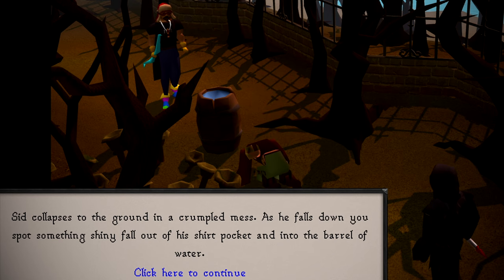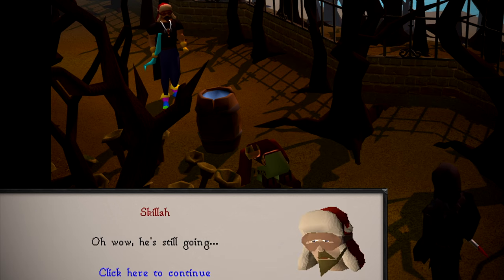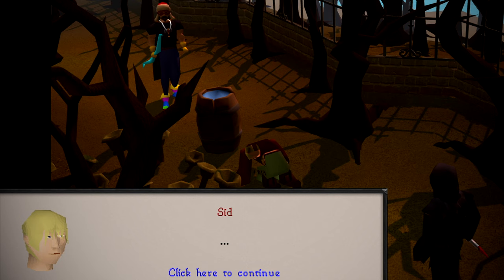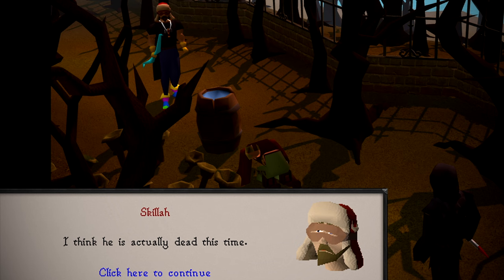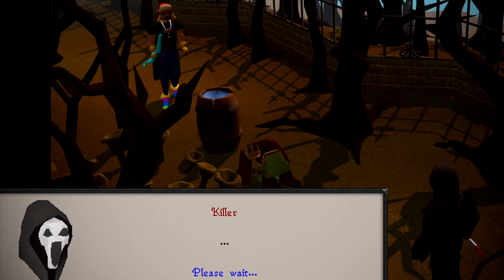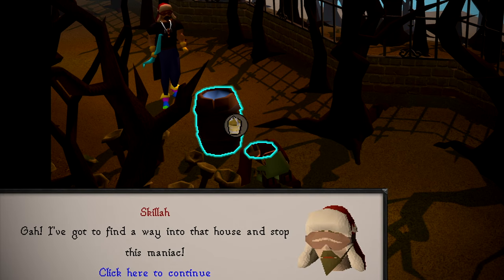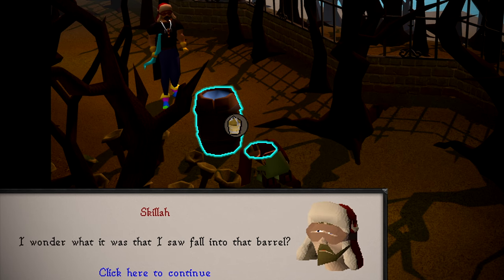Sid collapses to the ground in a crumpled mess. As he falls down, you spot something shiny fall out of his shirt pocket and into the barrel of water. That was horrible and so drawn out. I've got to find a way into that house and stop this maniac. I wonder what it was that I saw fall into that barrel.